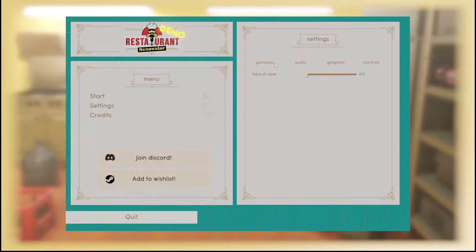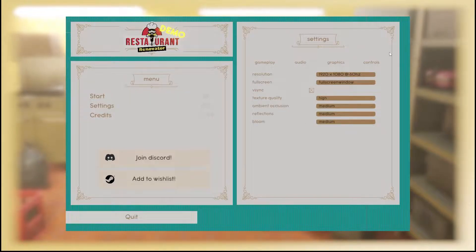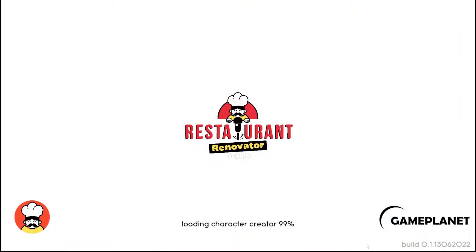I've turned the volume down a little bit. Taking a look at the settings — we've got field of view, some audio, graphic settings, and controls. Let's just get started.